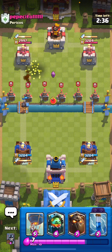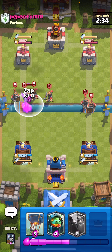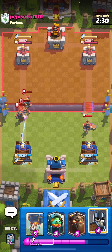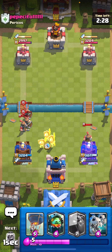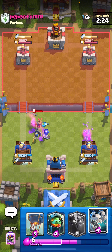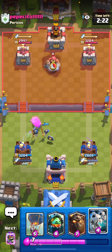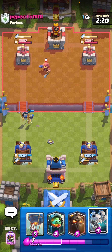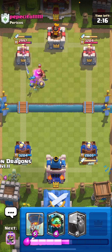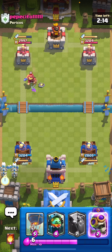We're going to take the aggressive Fireball. The tower troop on the right is going crazy. If he has pigs, I think we're fine. It seems to be Balloon, possibly. Just go Skelly Dragons in the back - I think it's Balloon.